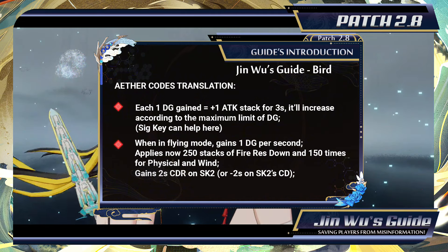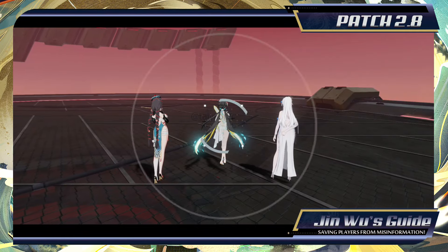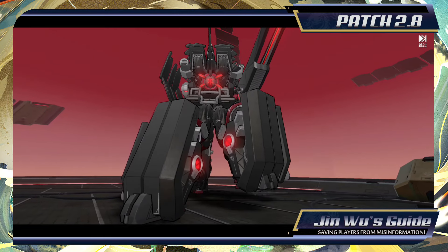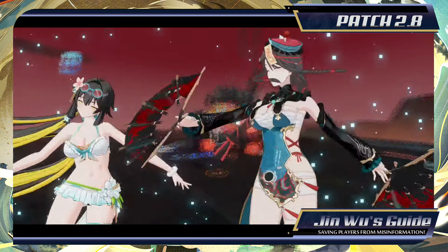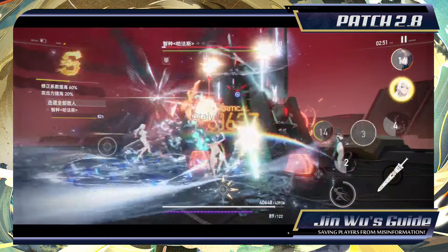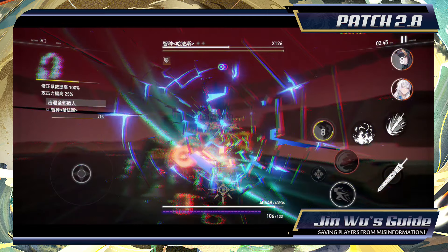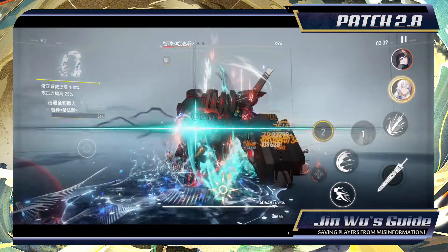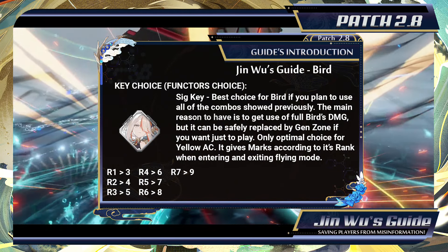Red Ether Code: this is your daily use Ether Code. While yellow is mainly used for hard content, red is the best to use for easy content, daily stuff, and can even be considered in hard content as well because of how easy it is to use. In terms of combos, you can just use the same combos used for yellow, but you'll need Sig Key to justify the need of combos. The reason is that red can be safely used without any combo, and you mostly play with Bird through normal attacks and rotations between Skills 1 and 2. Between yellow and red, yellow deals more damage in the end result if you manage to properly utilize it, but red is easier to use and you can safely use the Genzone key for Tianyuan. And since we're already talking about key options, I highly recommend that you pay attention to the information below.